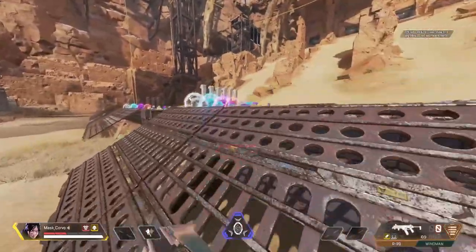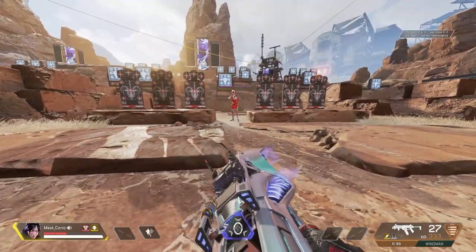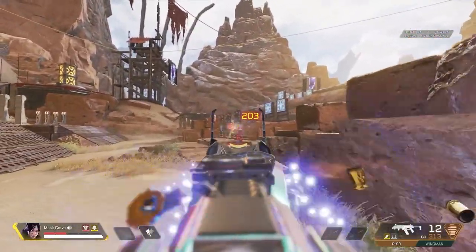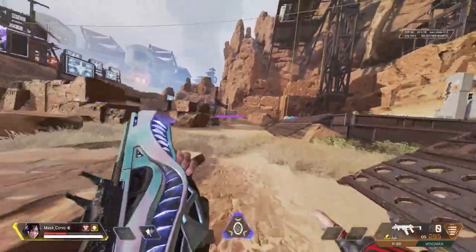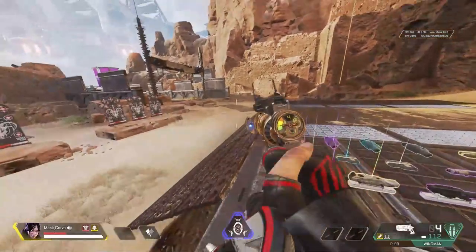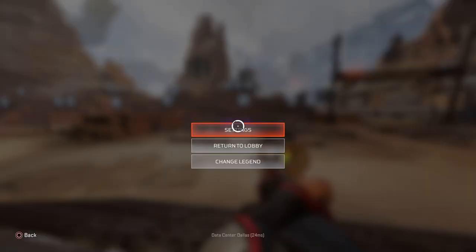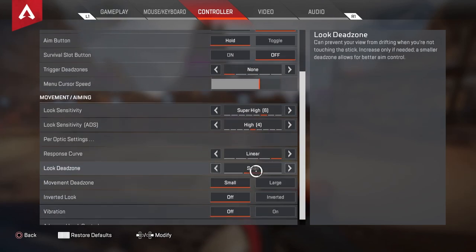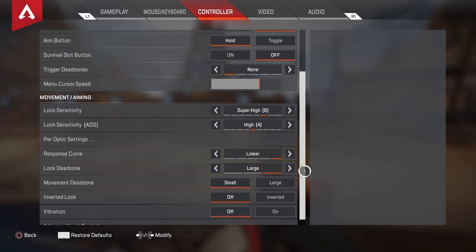ADS five is not good for people who aren't used to linear. If you are used to linear, then go for it — everything moves quicker. But if you're not used to the micro-adjustments on the joystick, don't do it. If you want to stay consistent, six and four is the way to go.